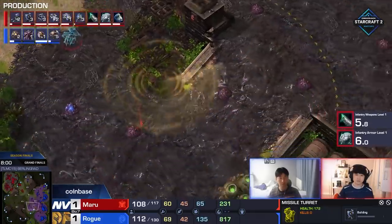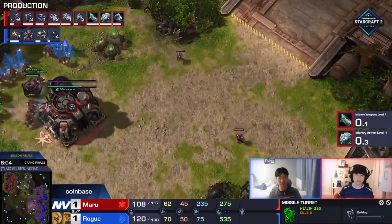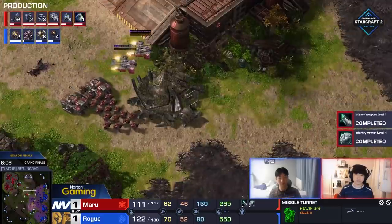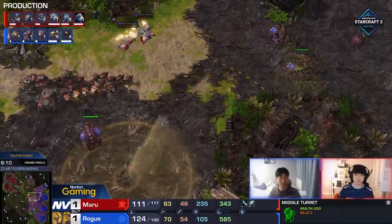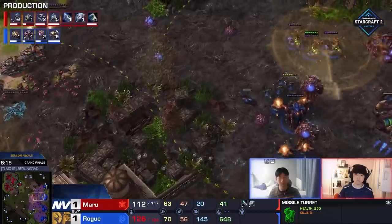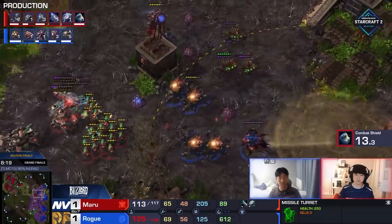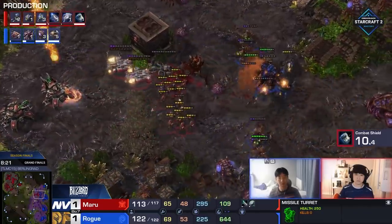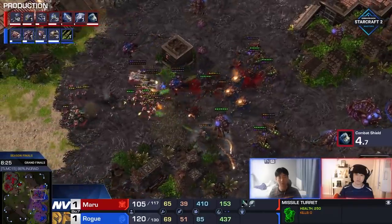Rogue's defense here is going to be very difficult, and I guess it's time to go back into Roaches. Six or seven Mutas aren't going to help in a direct engagement — not when it's this many Marines. Rogue's got to change his plans so many times. It's like he's constantly shutting himself off, having to reassess. I like the Roach-Ravager — it's the best idea — but will it be enough? He's changed plans throughout: first he went for the Nydus, now he's got a Spire he's not used. He is just going to take this fight.